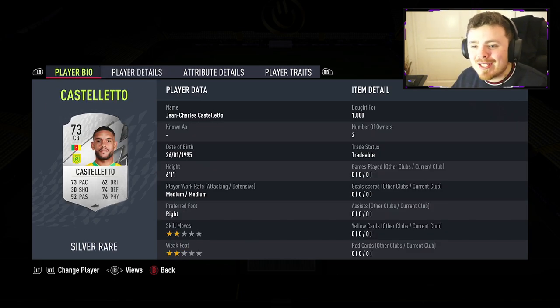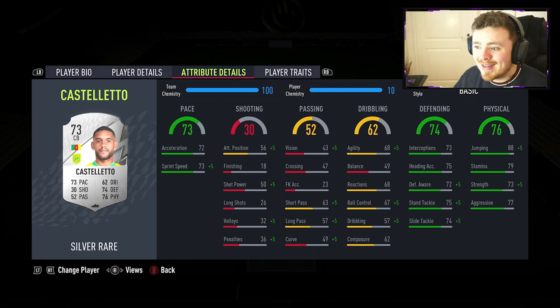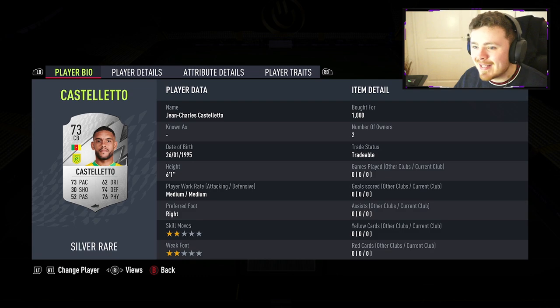The main reason for this is to get a strong link into Jean-Charles Castelletto — 1,000 coins, Cameroon again, also in Ligue 1. This man looks top tier. Defending stats and physical stats are sensational for a silver. He has a little bit of pace. Shooting-wise, 18 finishing — how bad can this man be? Shocking balance as well, but the rest of the dribbling stats are pretty decent. I'm expecting him to be a solid centre-back.